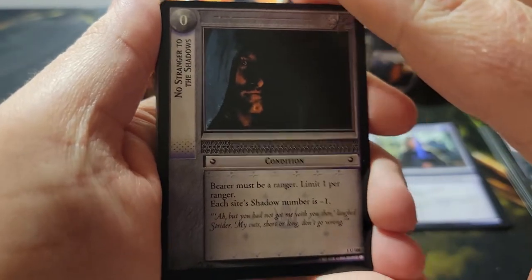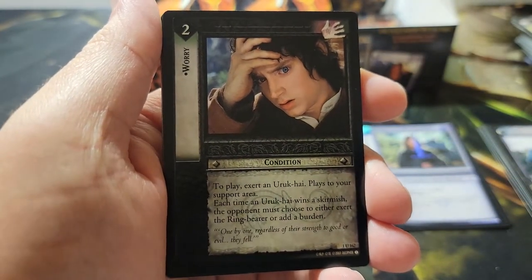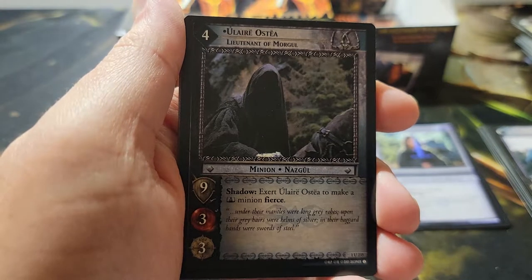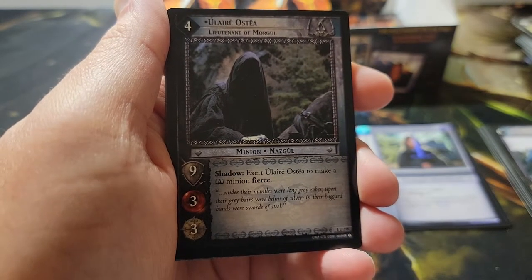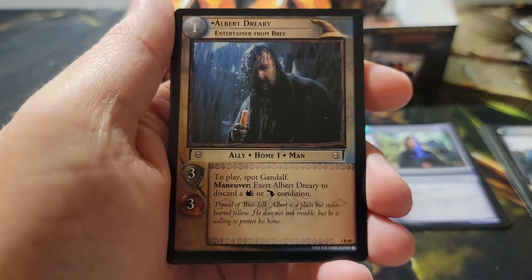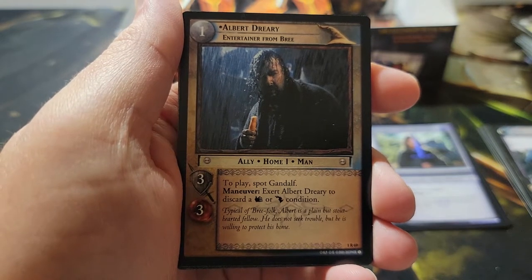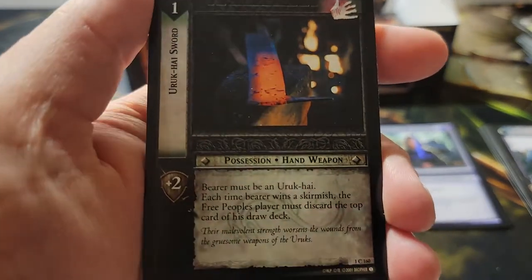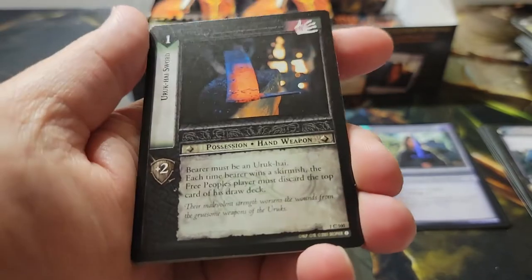I feel like I'm in the card store, saved up some money, bought a booster box, and I'm hanging out opening it at the store. I miss those days. Pack nine: Strangers in Shadows — uncommon; a Saruman orc card. Third uncommon looks like this box wants us to build a Nazgul shadow deck. Our rare: Albernaith Brandybuck — he's a Wizard culture card for the free peoples, and to play him you have to have Gandalf on the field. Not a foil, but it would be cool as a foil.